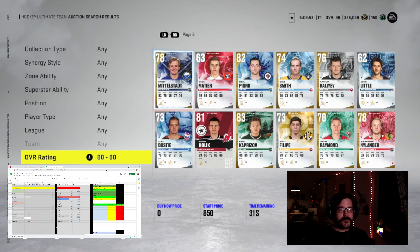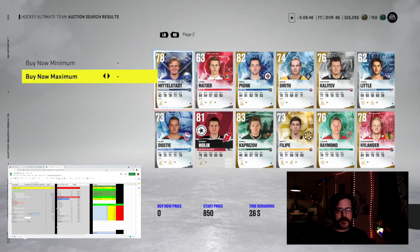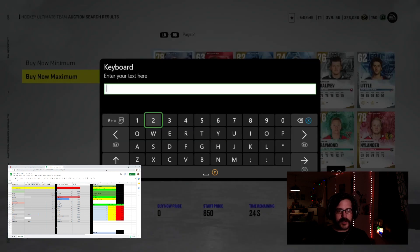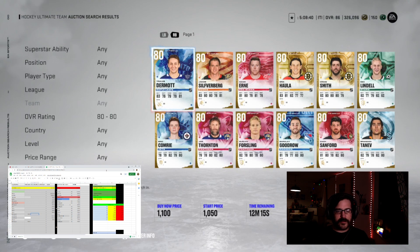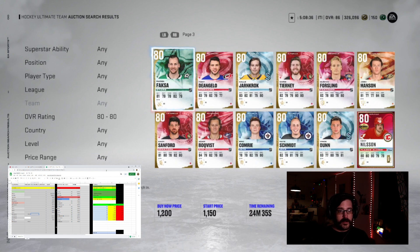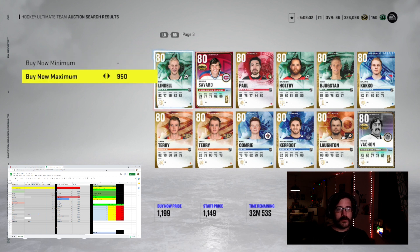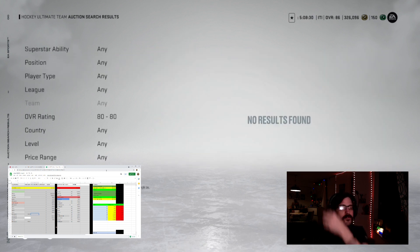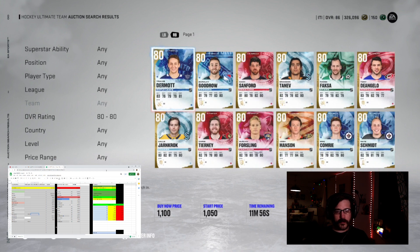Starting off looking for the 80 overalls — see what their price point is. Last time on my nerd sheet I noticed they were going for about 1450, but now that people have gotten rewards I expect the market to be affected. Putting in 1300 to check — it's late at night so there might be a lot available. The market has gotten a lot lower, more pages of cards.